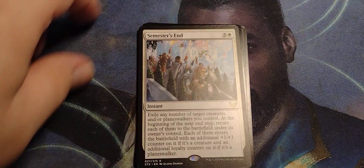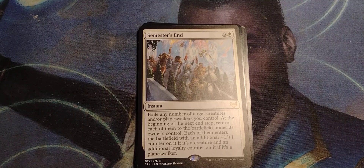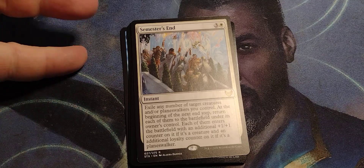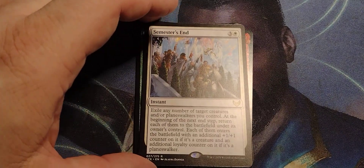Bounce all your creatures — and you can do that because it's an instant. So you can play it at any time, like at the end of your opponent's turn. You won't be attacking one round, but bring all those creatures back in at the end step — stronger. That's pretty damn nasty, especially if you've got ones with counter synergies. There have to be counter boosters — it's probably over 100,000 Magic cards.